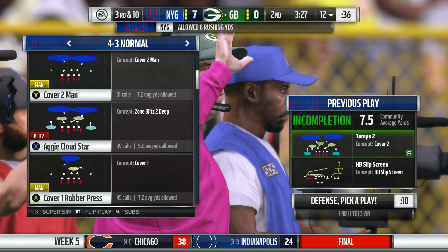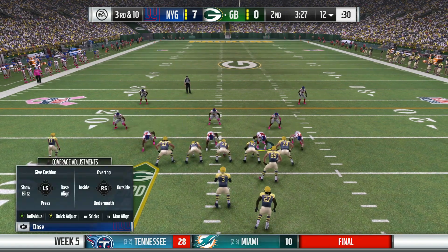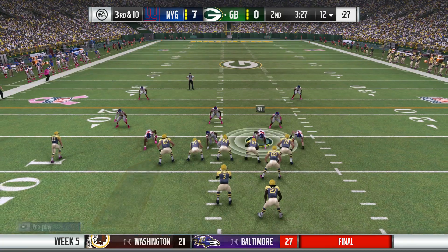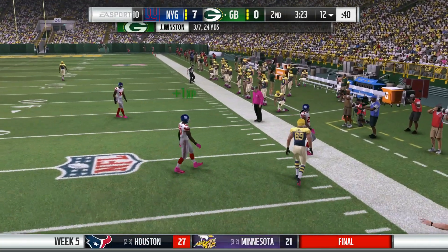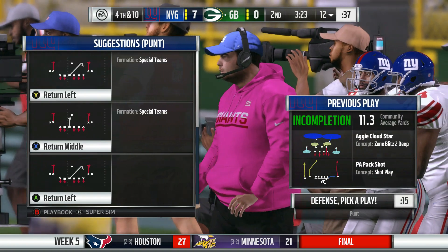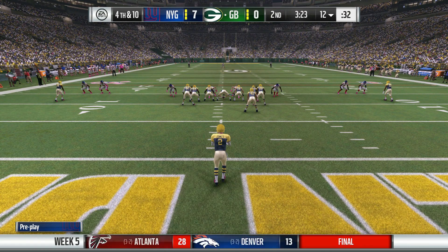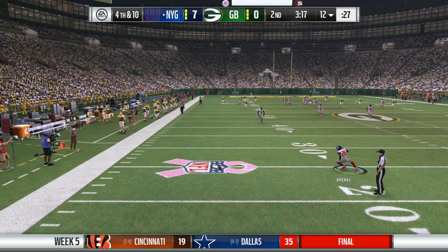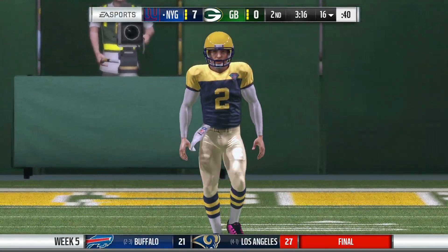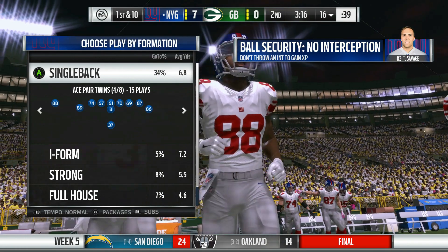Lacey in the backfield on third down and 10. Bad snap but Jameis hangs on to it — he gets pressure in his face, and that's another incompletion out to the sideline. Fourth down — the punting unit will have to come on the field. Jones punts the ball — that's a deep one — and he will let that bounce out at the 16-yard line. Tom Savage throwing an interception on the last drive didn't end well. Erwin Wood is talking to him — that's a rookie mistake, you can't be doing that.